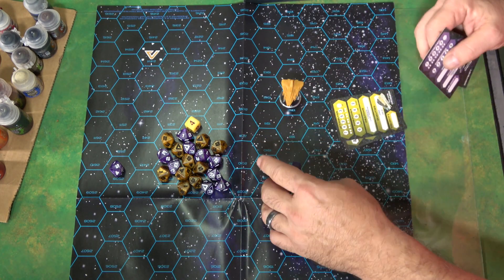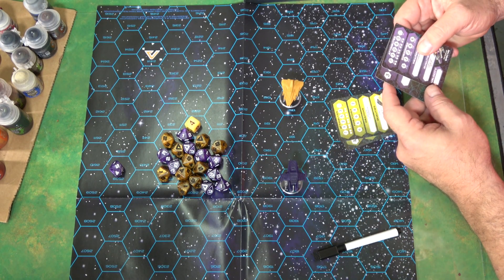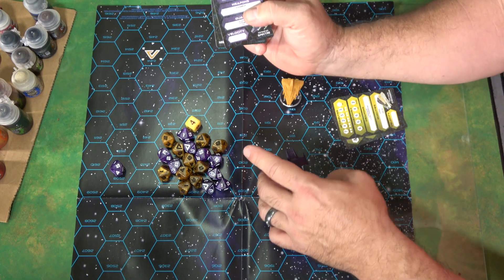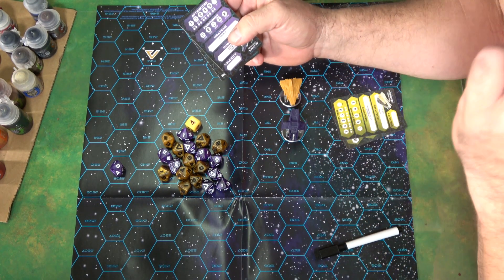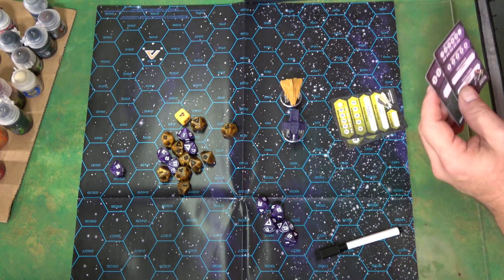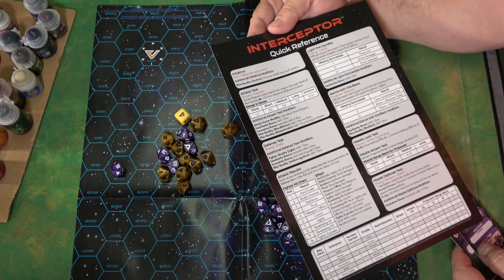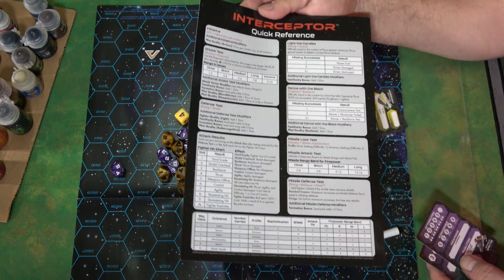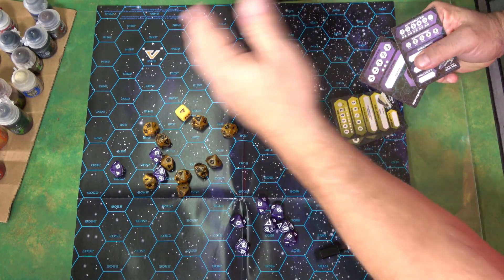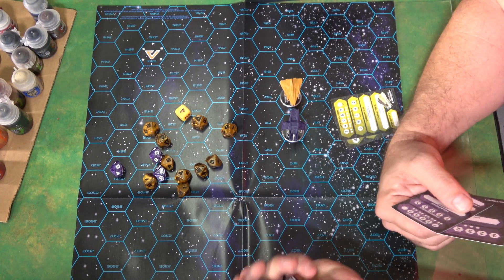Once everybody has moved, depending on how close you are, you fire on each other. For instance, our firepower — you're going to roll five dice if you're up close. Then you take your gunnery power and your firepower off this quick reference guide. If the pilot's gunnery is two, he gets two more dice. Anything over a seven is going to be a hit.